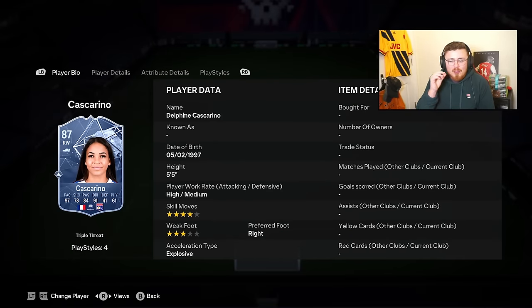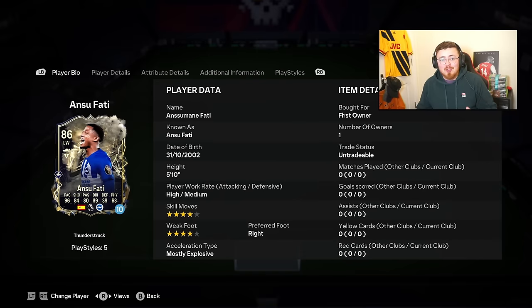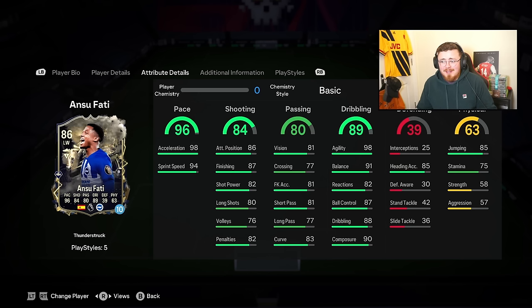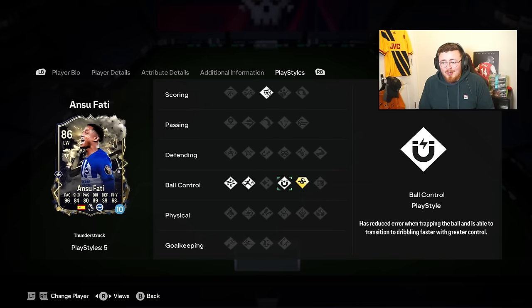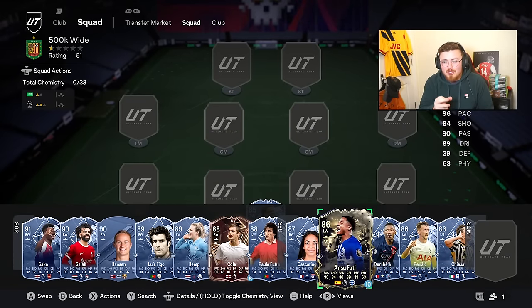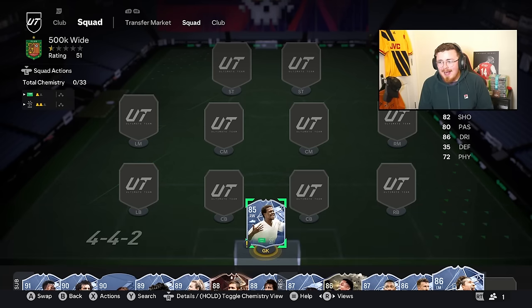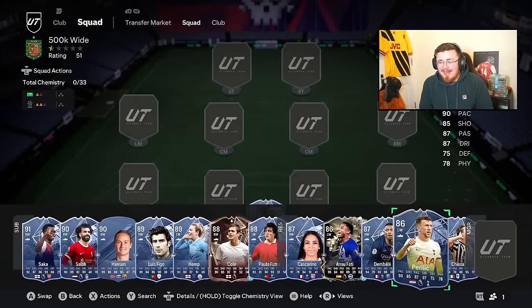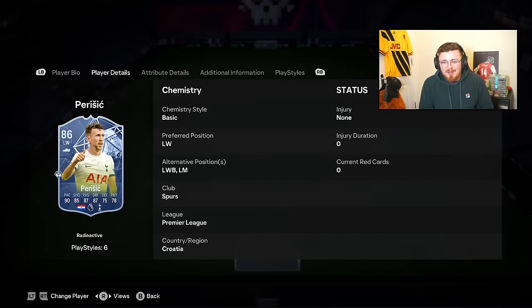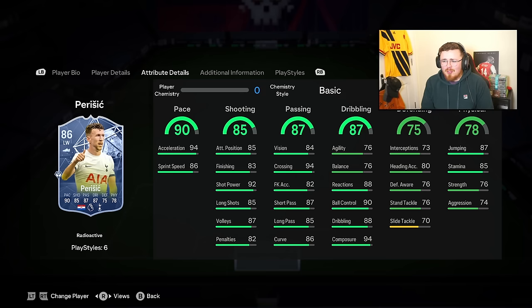Cascarino is similar - serious pace and dribbling with Technical and Quick Step. Ansu Fati is expensive - I probably wouldn't spend on him yet considering a lot of you have an Evo version too. Chiesa is no-nonsense. Alarcon is not as overpowered as last year but still great. And Perisic is sneaking under the radar - four star, five star, Aerial as a play style, but Rapid, Flair, Trickster, and Dead Ball make him crazy well-rounded. You could play him as a box-to-box centre mid or a wing back.